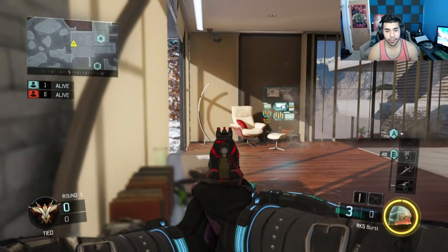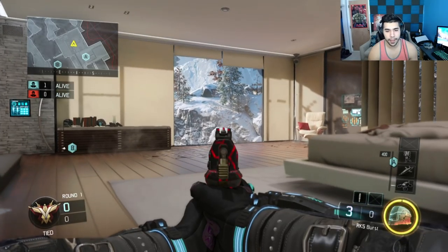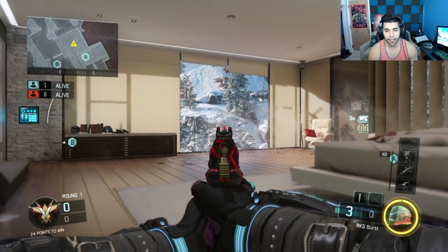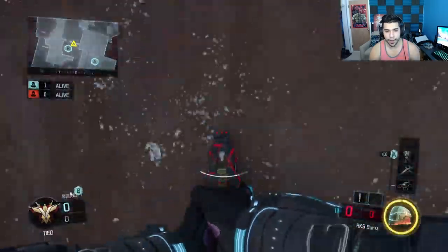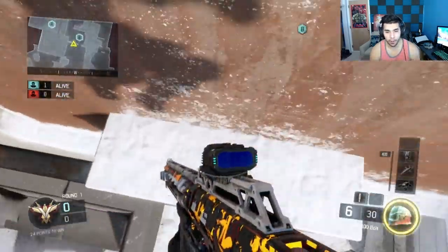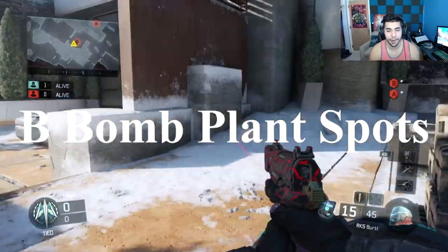This corner is pretty good — you can pre-aim the jump up, but a lot of people anticipate that. What you should start doing more is just sitting up here and watching the jump up. You can't get shot from the left, and you'll catch them off guard because they literally jump into your gun. A quick tip: that ledge jump looking down middle — you can do it in reverse too. Go on this ledge and you can see into the spawn as well.